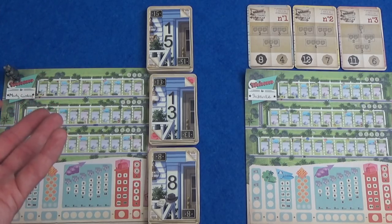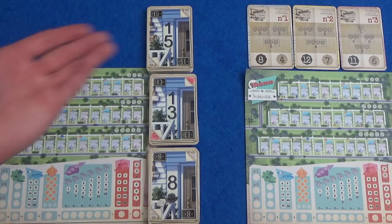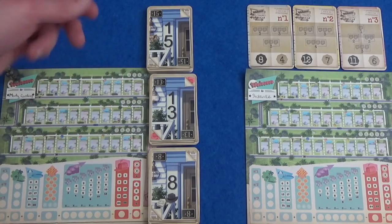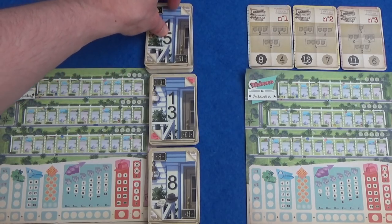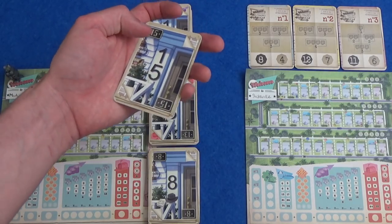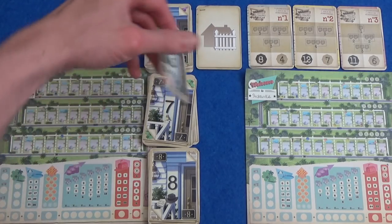If you would like to play along at home, then you can feel free to do so. All you need to do is keep track of the cards that I'm drawing and you get to play along as well. In a round of the game, we draw the top three of each card, and you'll see the corner of the number card tells you what is on the back of it, so it gives you an idea as to the powers that will be available next round.